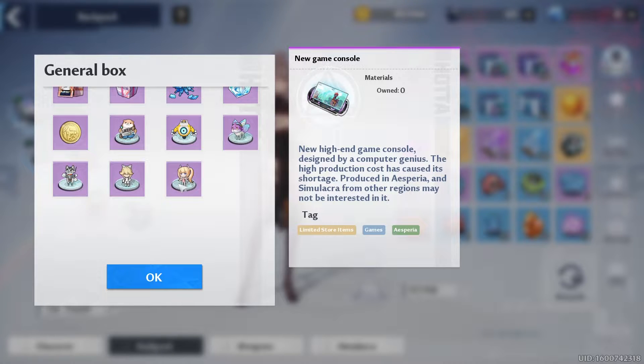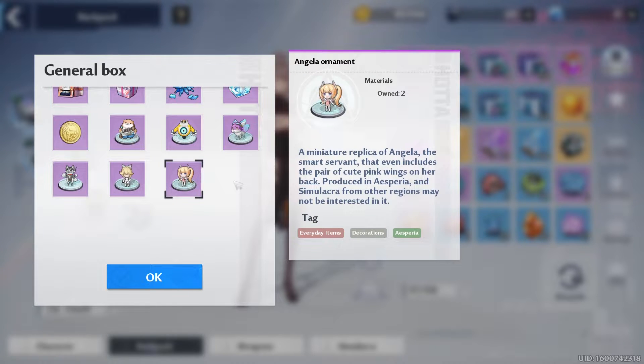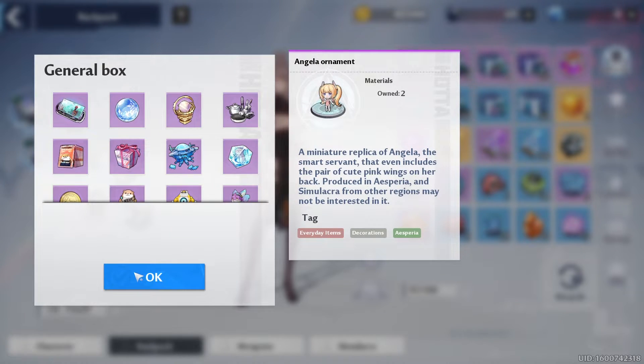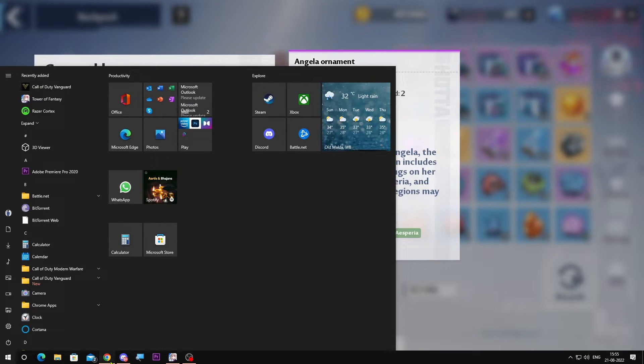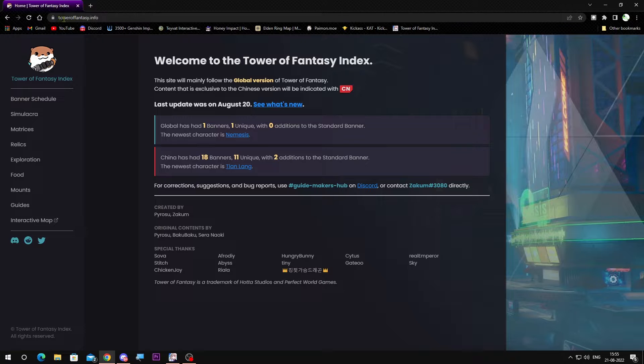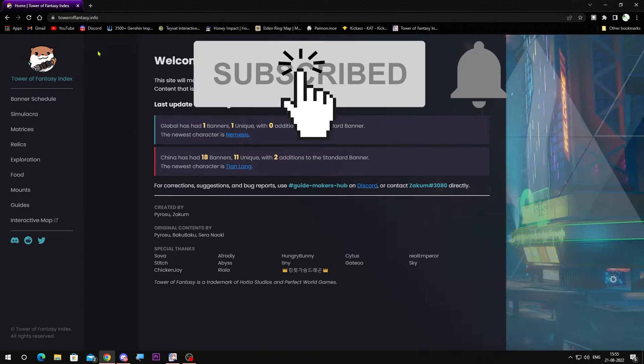Go there, use that. You wanna choose what is the highest for your particular character. For Nemesis this one is the highest — it will give you 80 points. For Samir, let me show you, you wanna make sure by going to this website: toweroffantasy.info.